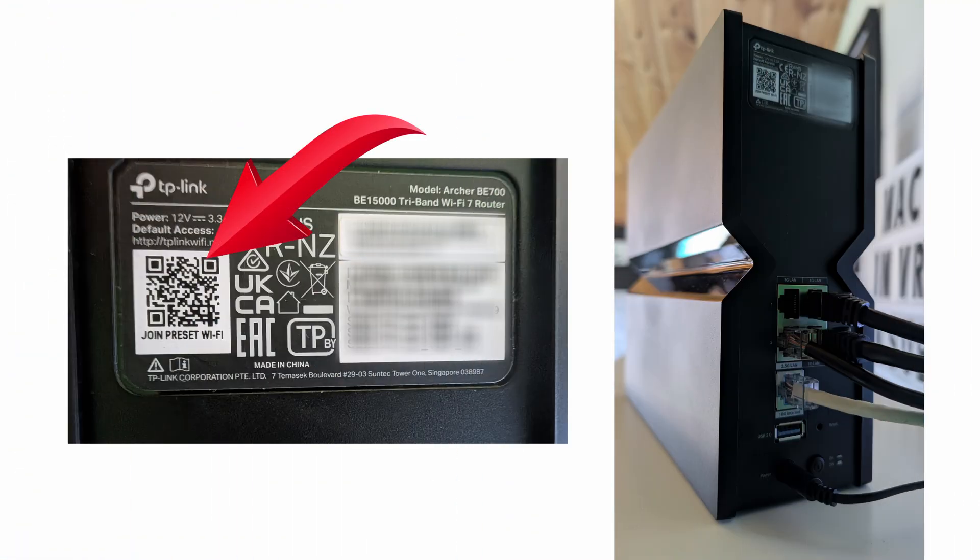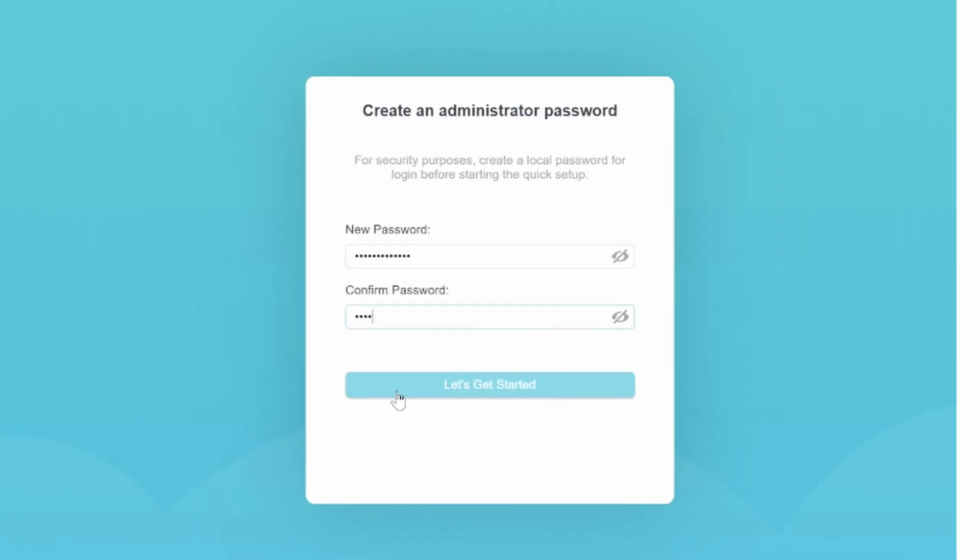You can access the full feature set by scanning the QR code on the back of the router. It'll take you to a browser window and ask you to enter a password — write it down somewhere so you don't forget. You can then change the settings I'm going to talk about, and don't forget to save overall when you're done. If you have any problems, just use the reset button on the back of the router to start over with factory settings.